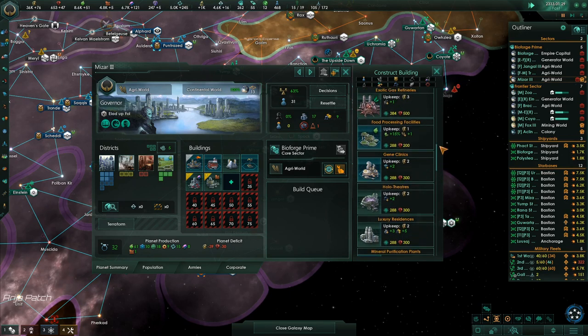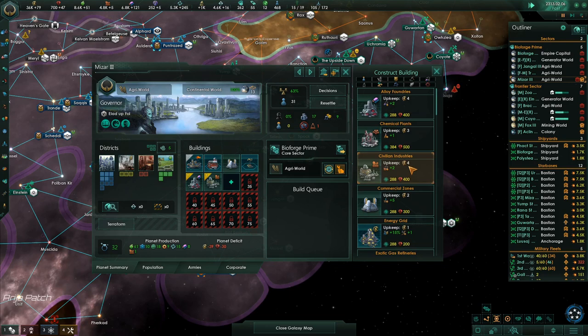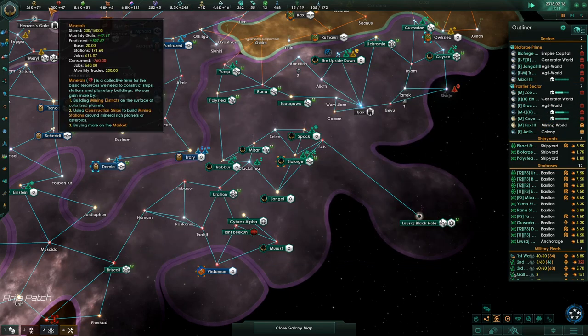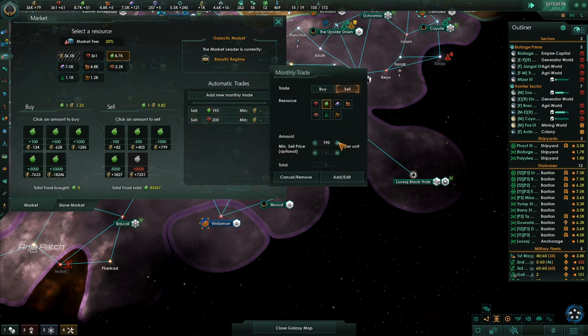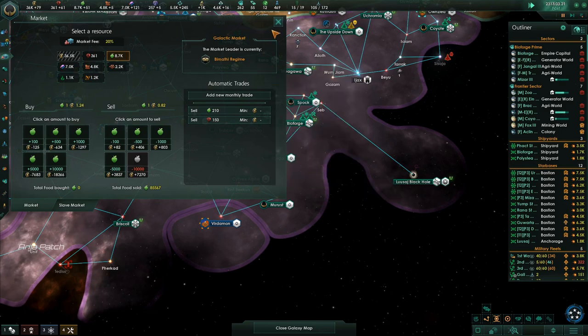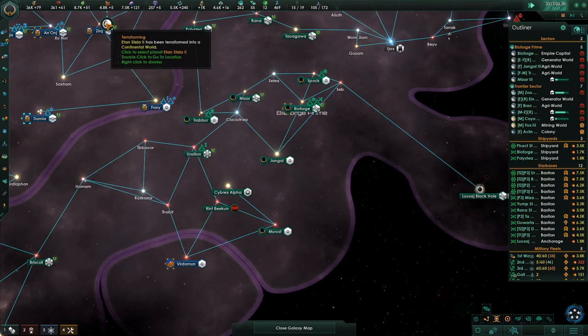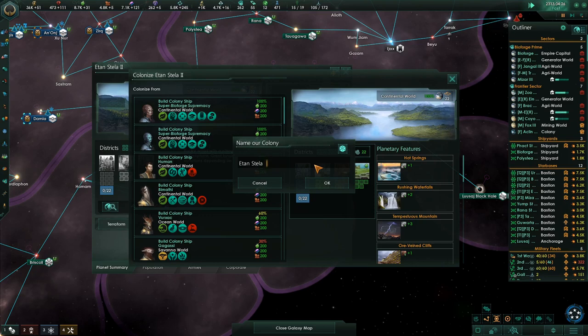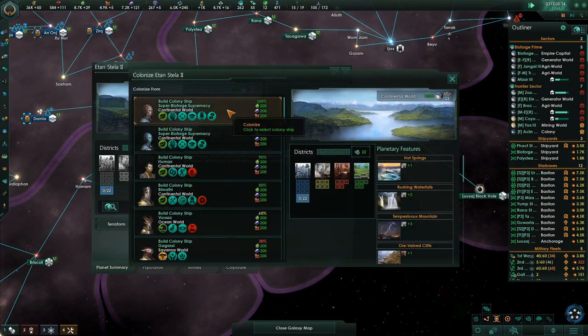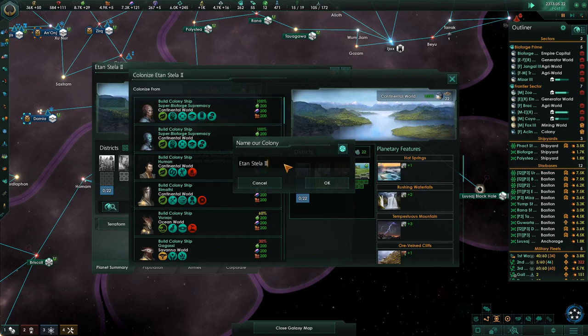So we're going to get low again — let's see. I'm not making a lot of that. Let's still do some more of this too. Need to be able to build so I'm going to reduce some of that. Terraformed into a continental world — we'll colonize that sucker. A super BioForge. Stella 2 — and what kind of planet is it going to be? Minerals and okay, let's go — minerals and energy, because it can do both because it's got so much housing.